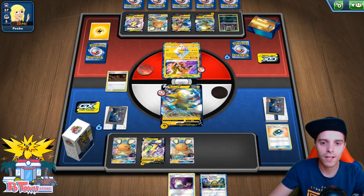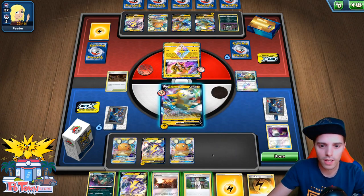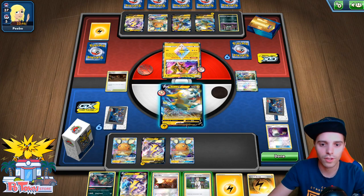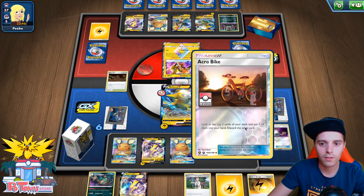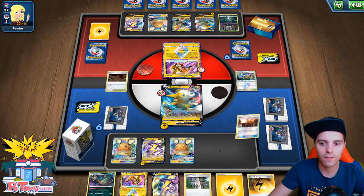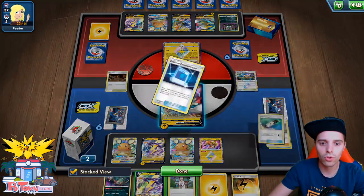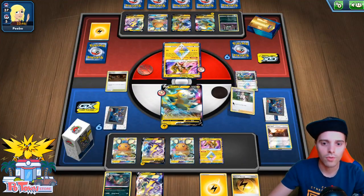The opponent is stuck in the active. We don't have a Trubbish just yet, but we can rely on Research over here. Acro Bike — can we find a Quick Ball or whatever? Thunder Mountain? The Tapu Koko Prism Star is very busted, so I'm actually going to slap that down, and I'm going to go for the Research here. Research is good. Let's get rid of these things.